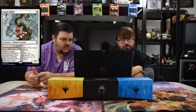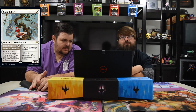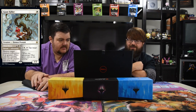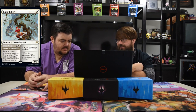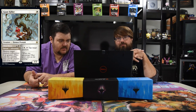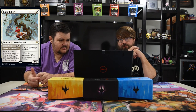Giant Killer — one mana, human peasant. He can pay one white and one, tap to tap target creature. He's a one-two. His Adventure is Chop Down — white and two instant, destroy target creature with power four or greater. I think that's why it's a rare — the kill spell is the value. Good in Limited for sure. In Standard I'm not sure — he'll see play in mono-white weenie or some white control deck but probably won't be very prevalent.